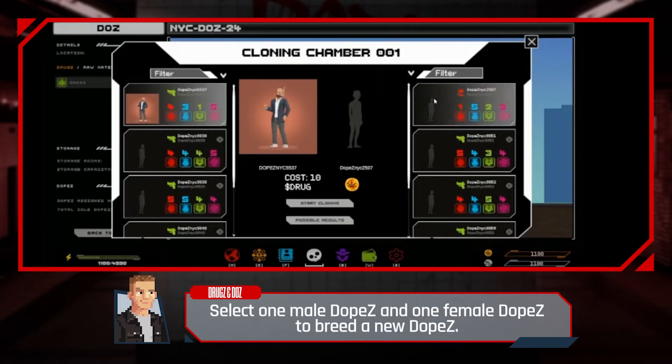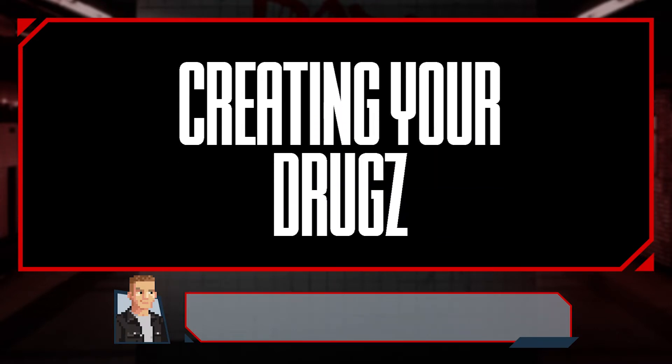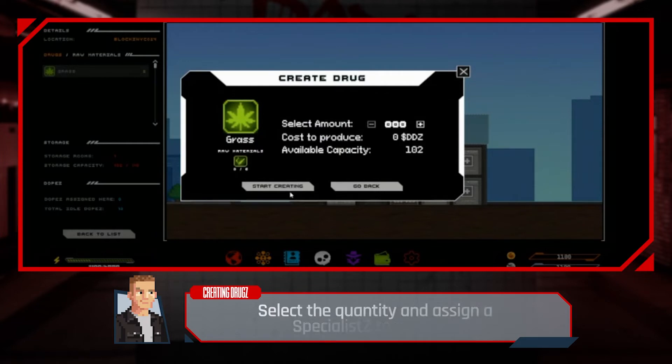Select one male dopes and one female dopes to breed new dopes. Then decide which drugs you want to cook up based on the raw materials you bought. Select the quantity and assign a specialist to create it.